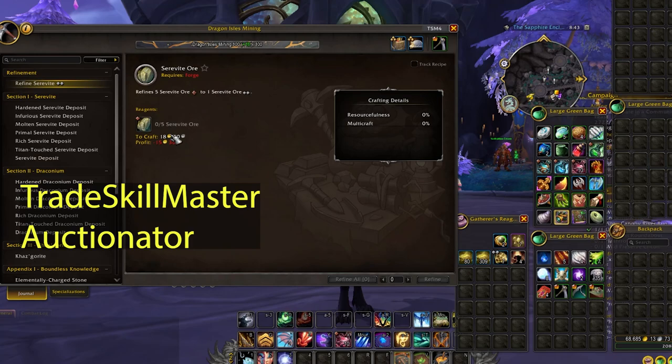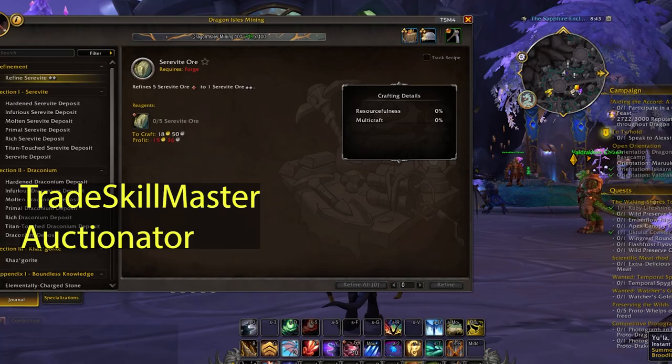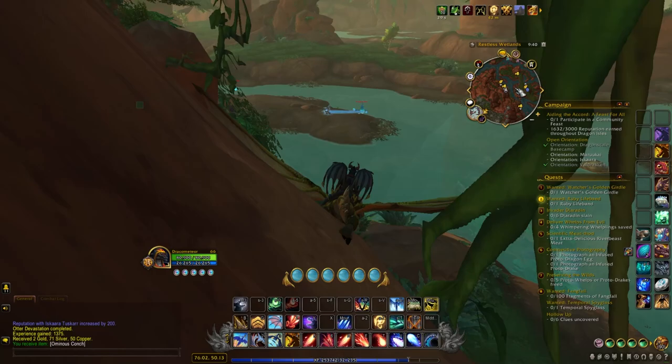The second indispensable add-on is Auctionator, which especially if you're crafting will help you determine how much an item will cost to craft as well as the profit based on current Auction House prices after a quick search.